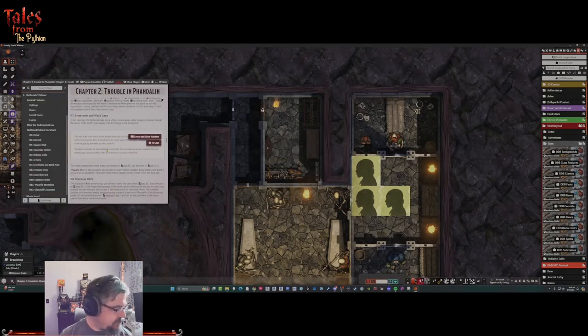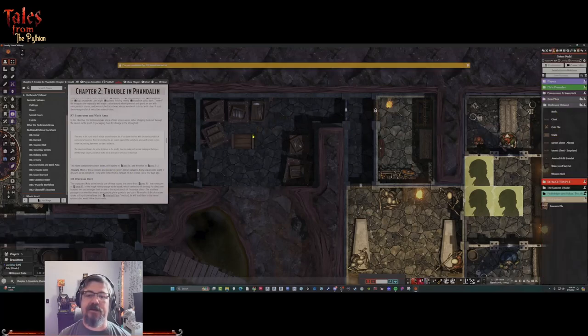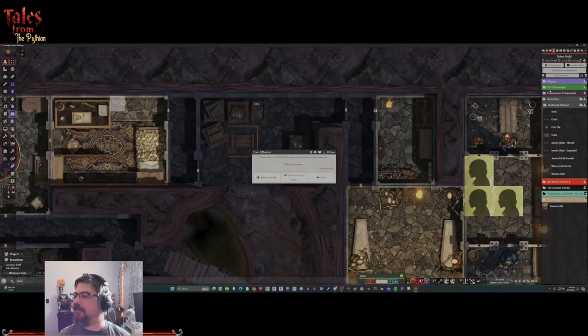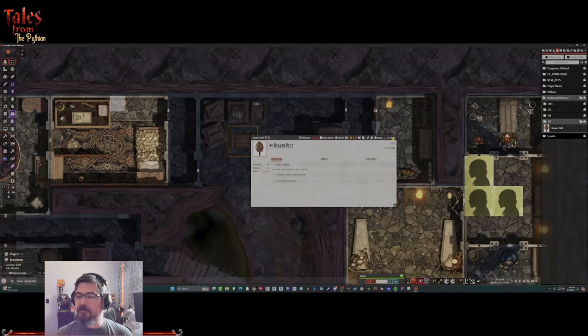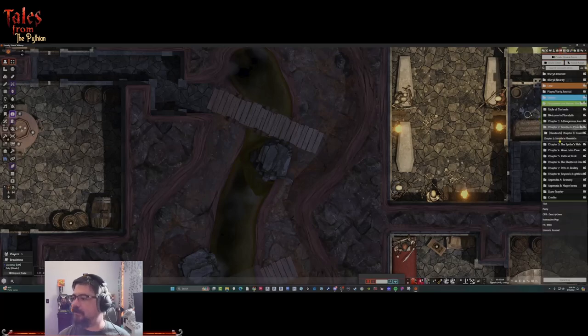For the storeroom, it just has 40 beaver pelts worth two gold pieces each. I'll drag in a crate, open it up, check it's a container, it won't delete when empty, update it, and then add the beaver pelts I created. They're worth two gold pieces each, there are 40 of them - ready for market, good to go.